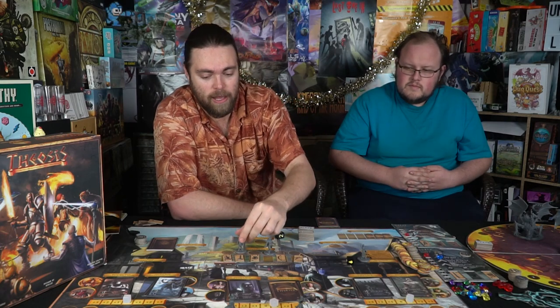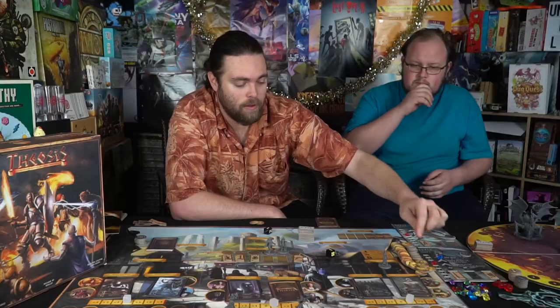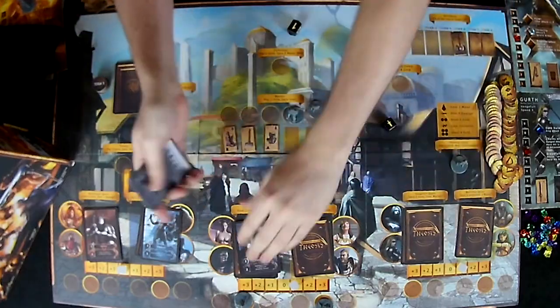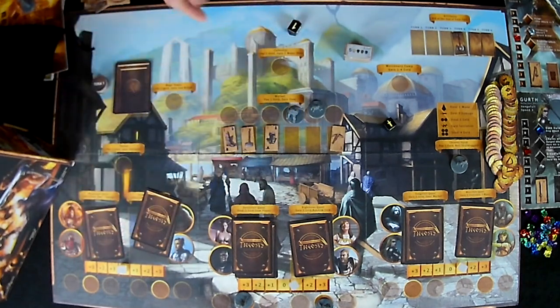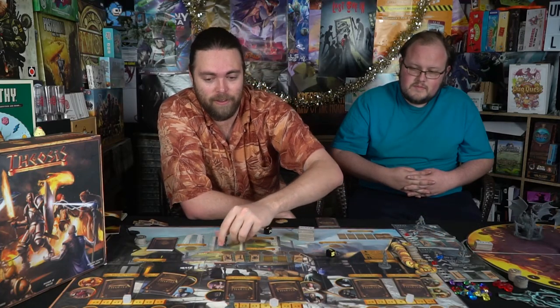I go for the three-damage two-hander — wise choice — it costs me one gold. The bad guys do their usual: steal my gold, take the next best item, and the third bad guy deals three damage to my highest health character. That's devastating. I miss the artifact again — I only had two gold after the steal. Three gold a turn was painful when it kept getting taken for artifact bidding.